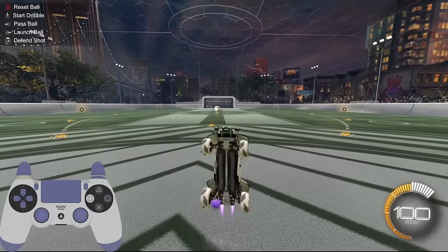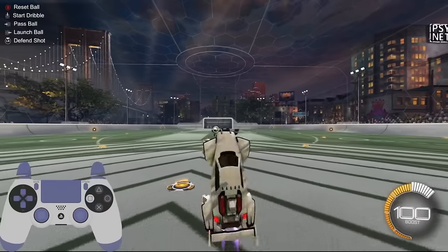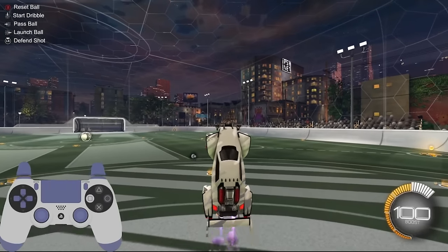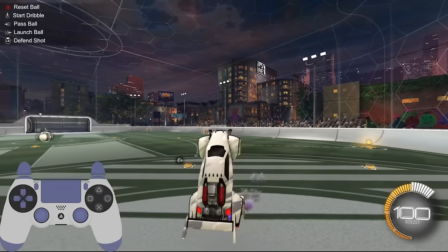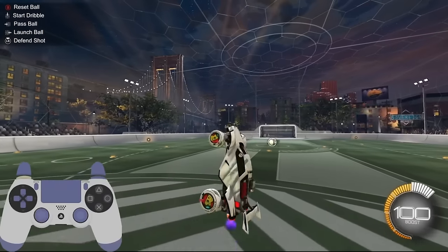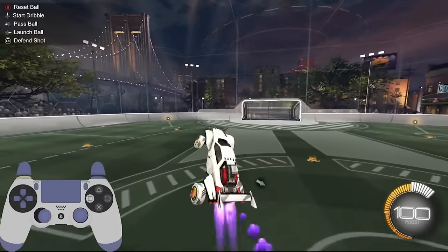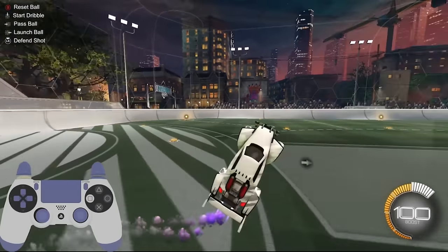Let's return back to the hover drill. If you're holding your car perfectly straight up and down in the air, then the only input required to keep your car up is to boost. From here, we can now incorporate our directional air roll. If it begins to tilt in any one direction, simply let go of air roll and reorientate your car back to the straight up and down position. Once you get the feel and timing between your puffs of boost, let's begin adding some stick inputs to our directional air roll. Holding my left stick to the right while I air roll left, I'm now hovering and performing a tornado spin in place.